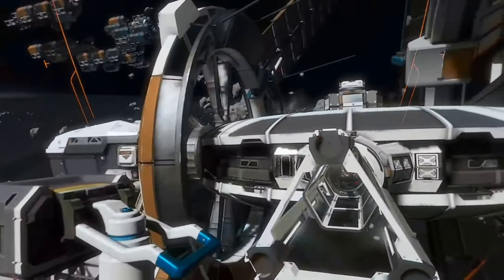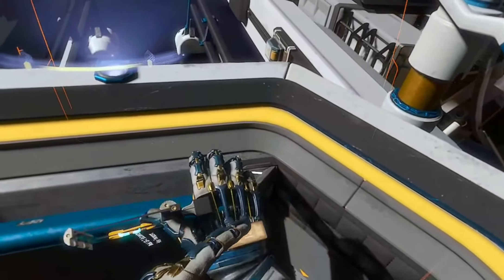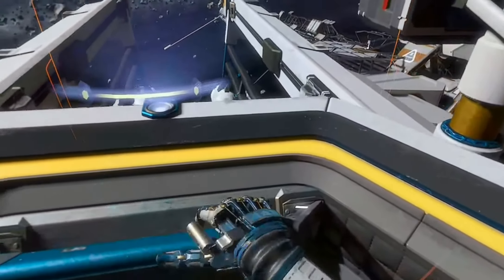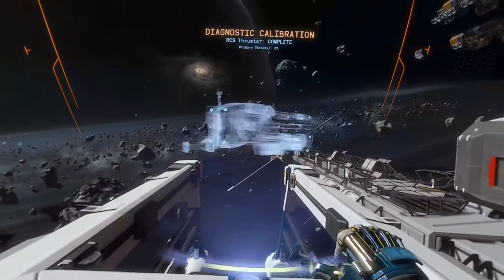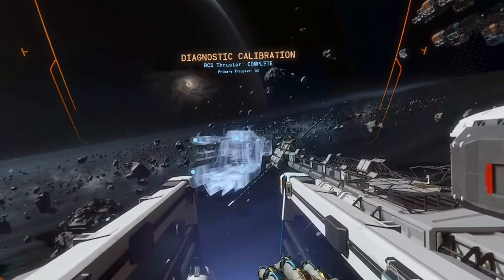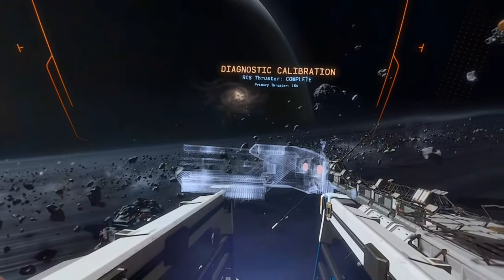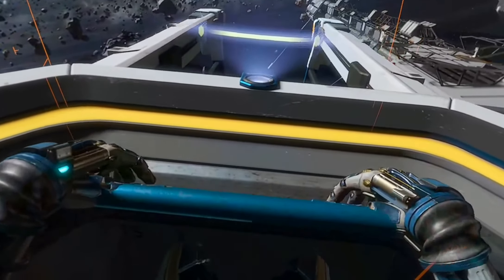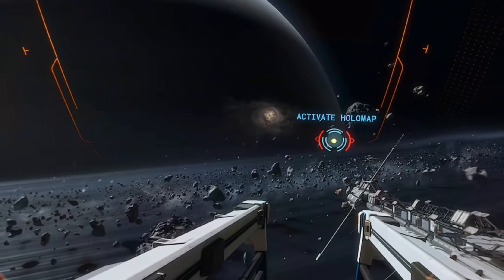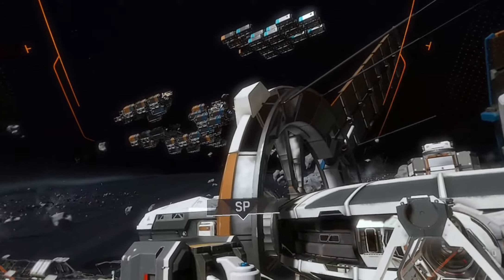Preparing RCS thruster calibration — please hold on to the railing for the duration of the test flight. Initiating RCS thruster test in 3, 2, 1. RCS thruster check complete. Proceeding to primary thruster calibration — please hold on to the railing. Igniting primary thrusters in 3, 2, 1. Fury transport calibration complete. Liv, the Fury transport is set for flight. Great. Coordinates have already been uploaded to the NAVCOM. Just touch the marked location on the holomap and you'll be on your way. Good luck.